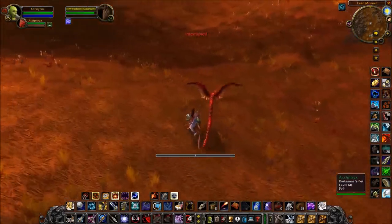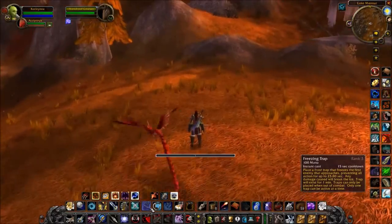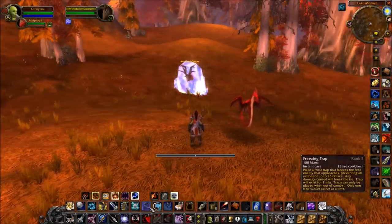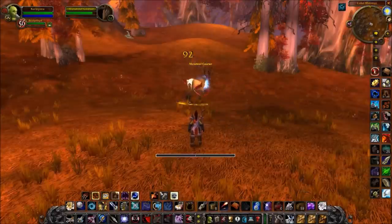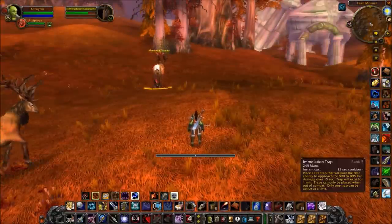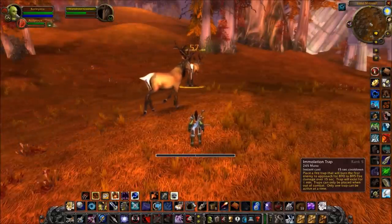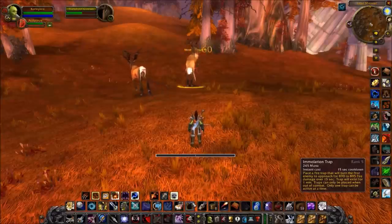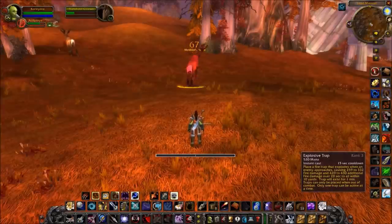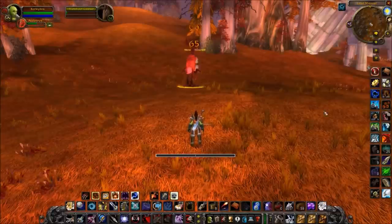There are many different trap types. There's Freezing Trap, which is a long-term CC — up to 26 seconds with my talents. There's Frost Trap, which is an AoE slow. There's Immolation Trap, a damage-over-time effect that doesn't scale with spell power, so it becomes less useful as you progress. And there's Explosive Trap, an AoE burst that also applies a DoT — useful during big packs if you want a little extra burst damage.